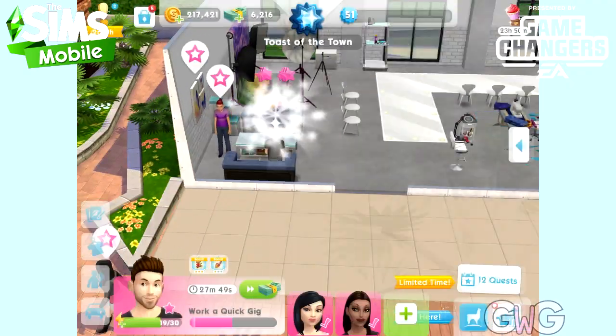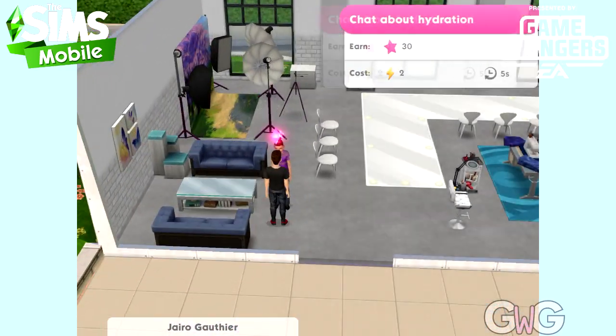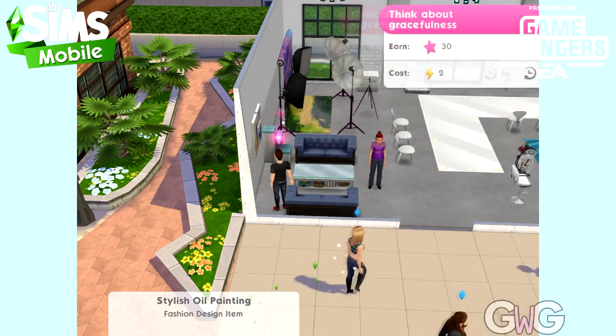So this is how it looks now. When you click on an action you will instantly get your rewards for that action and then you can move straight on to the next action.